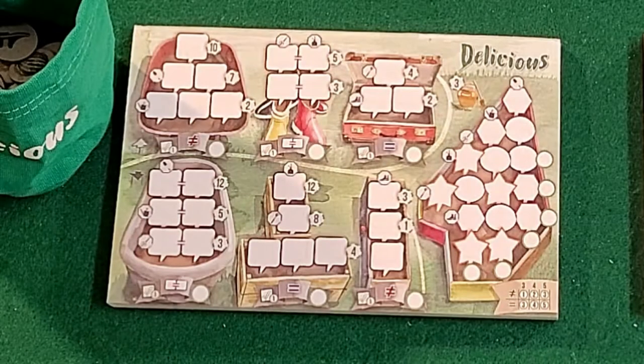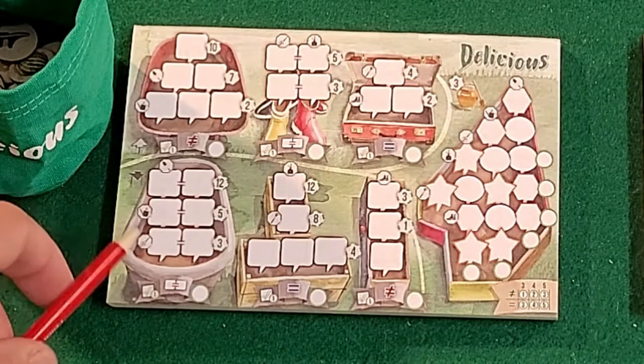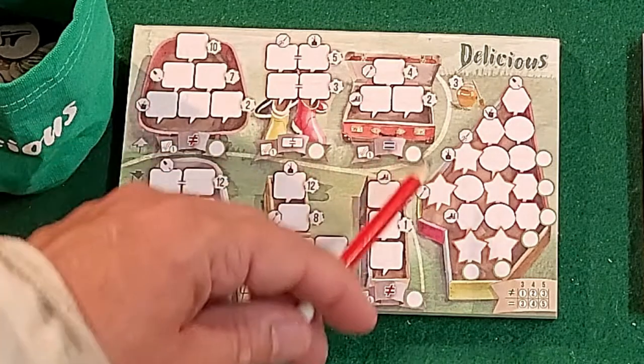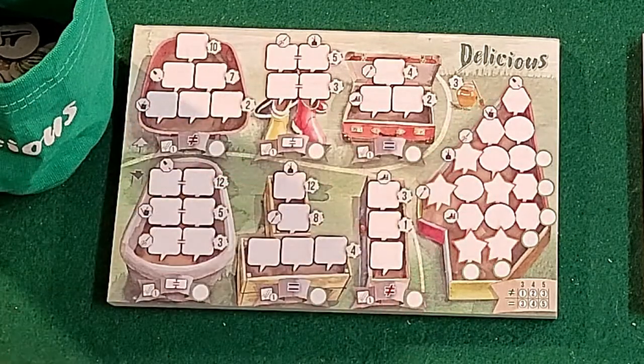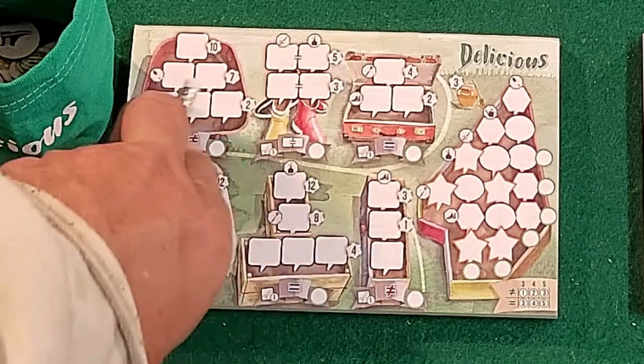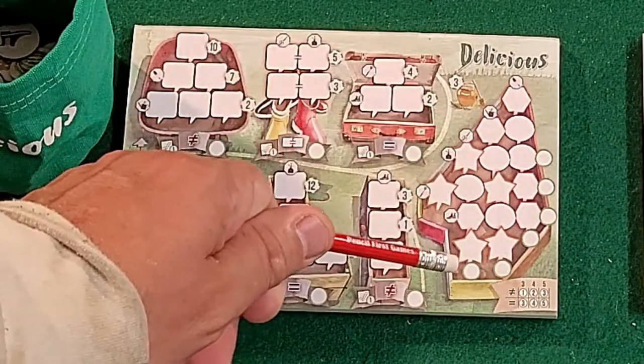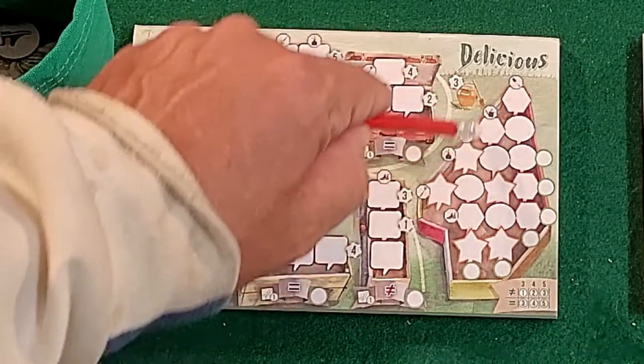In this game you're going to be filling up different containers. You've got two sections: the vegetable section and the fruit section. In the vegetable section you're going to have a bottom section and a top section, and the fruit section is basically all in itself. You're mainly going to be scoring with rows and columns in the fruit section.